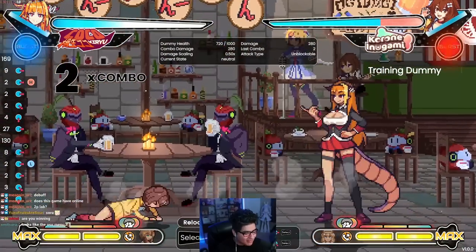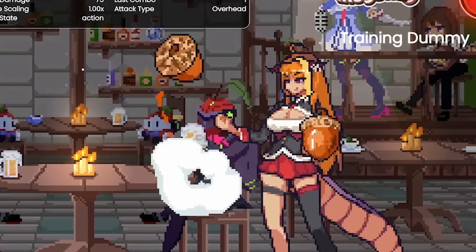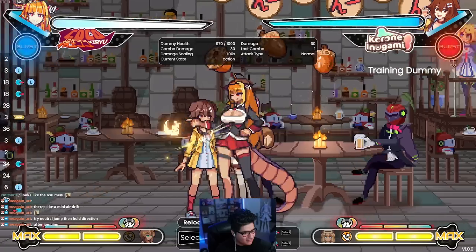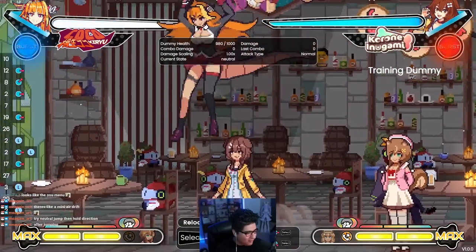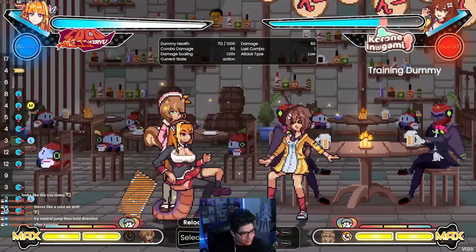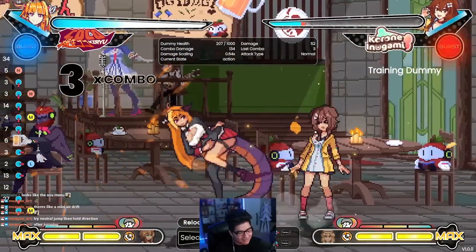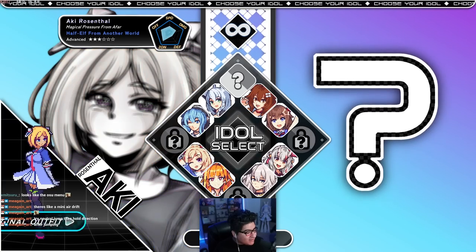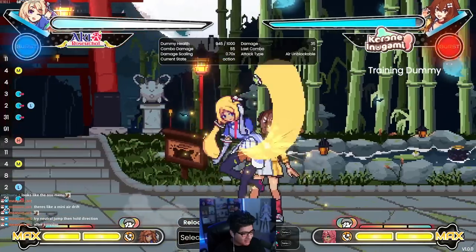What are these projectiles? Oh, it's like the stones that Oro has — pretty cool, but they miss a lot. Never mind, not that good. Trying out Aki next. I still feel like the best assist is the Mio assist, that looks dumb.